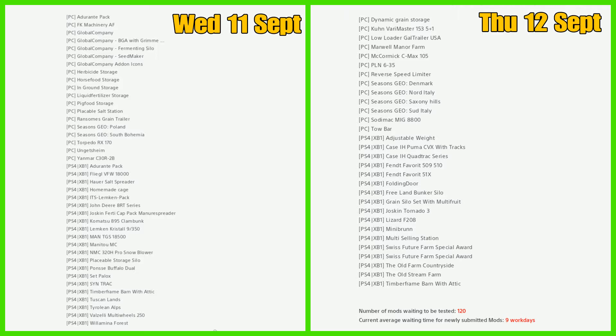Moving on to console, the Fliegel VFW 18000, the highest salt spreader, John Deere 8RT, Joskin Furt, Cap Pack, Lemken, Crystal, Man TGS 18500, Ponce Buffalo, Jewel, Cintrac, Tuscan Lands, Tyrolene Alps, Valzelli Multi Wheels 250 has failed, and Wilhelmina Forest was released today.